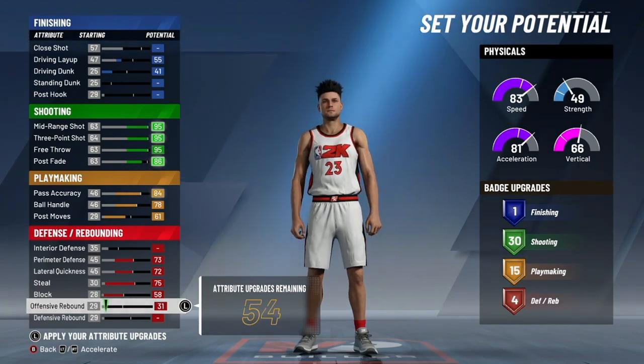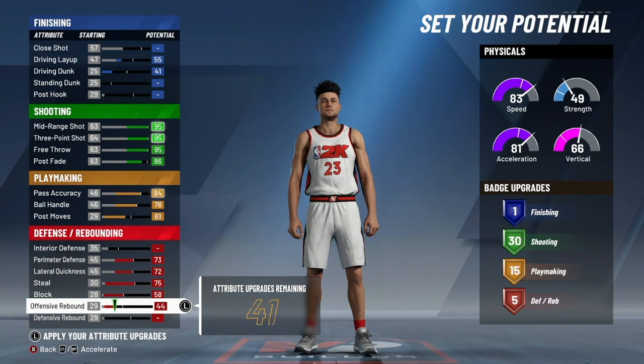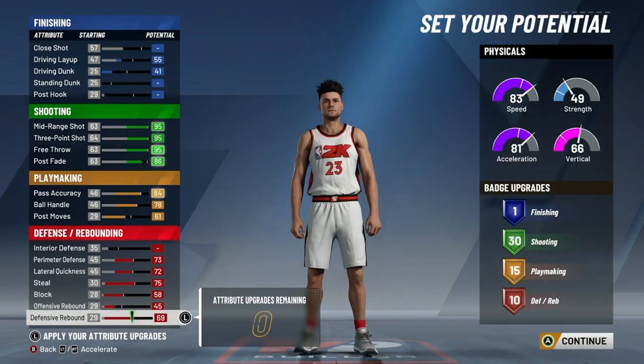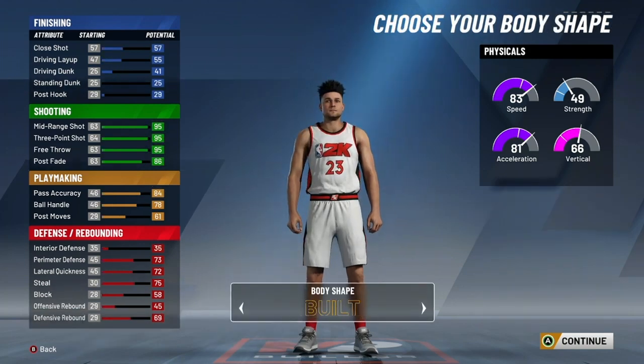A lot of you may be thinking Steph doesn't have 10 defensive badges in real life — he probably has more like 10 slashing badges and maybe one defensive badge — and that's true. But if you want the best build possible, I would strongly recommend doing this because 10 defensive badges are so important in a comp game, and you will still be able to make contested layups just like Steph using this build. Trust me, I've had it at 99 and used it for a long time. For body type, it's really just preference — if you want to be exactly like Steph, go with slight.